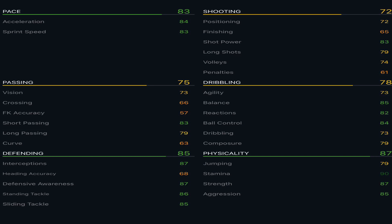He has decent dribbling stats and some incredible defending and physical stats — 90 stamina, which is absolutely exceptional. 87 strength is absolutely exceptional, 85 aggression is absolutely exceptional, and 79 jumping. His defending, physical, and pace is really where he excels. Looking at his stats, he's got five orange stats and the rest are at minimum green, making him such a well-rounded box-to-box card.